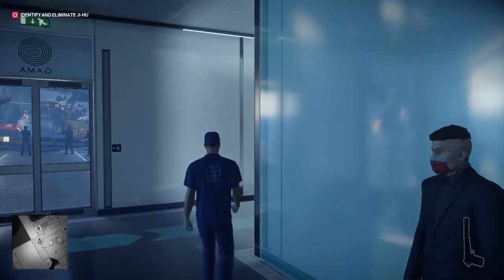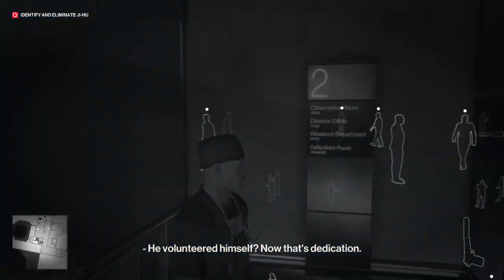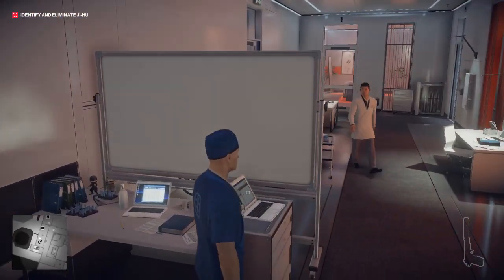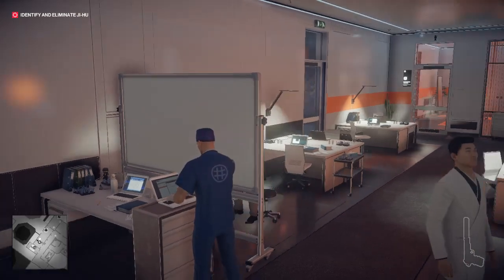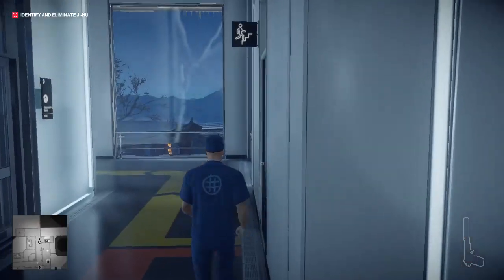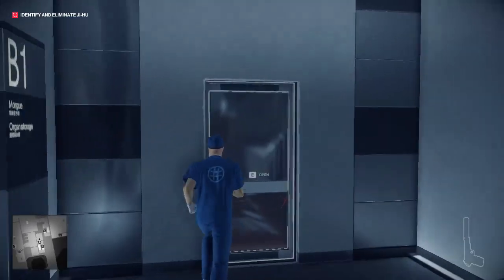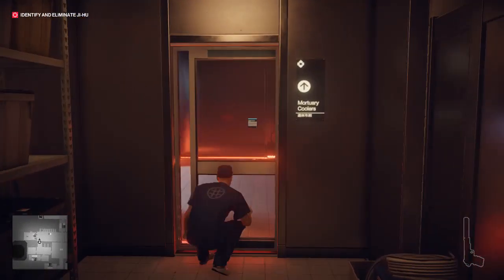We're just going to head upstairs in the hopes of finding our information. The information we need is in this room here. We do need to be careful as this guy is a noticer. Good work 47, that will give us something to look for — let me see what I can pull out of the data. He's got a hearing issue — so for him it's going to be a silent assassin.